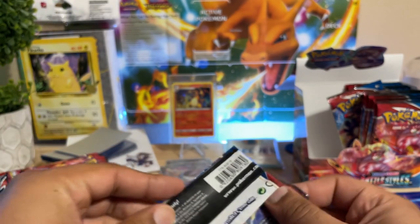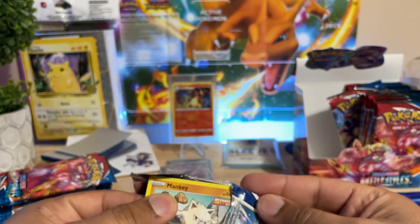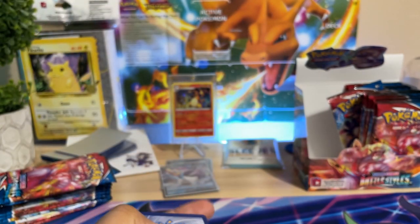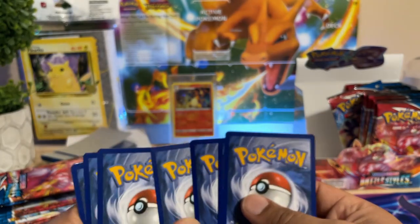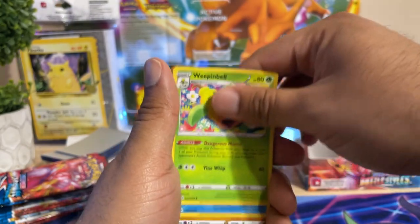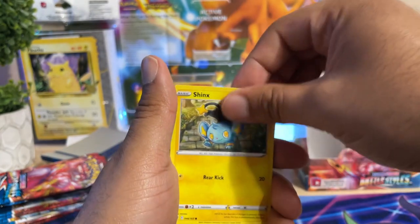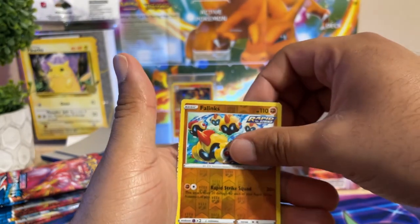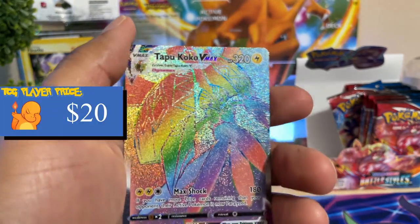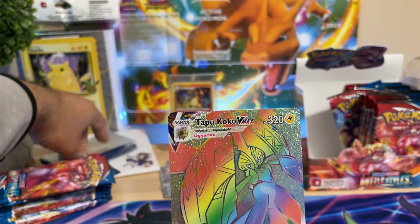These sleeves aren't very user-friendly when it comes to protecting the card as you put them in. Luckily I have a great storage system — I'll probably end up putting all the cards back in that booster box for safekeeping like I did with my Vivid Voltage box, where I did get good pulls. Rapid Strike Urshifu, baby Tapu Koko — secret rare! Now we're getting somewhere.